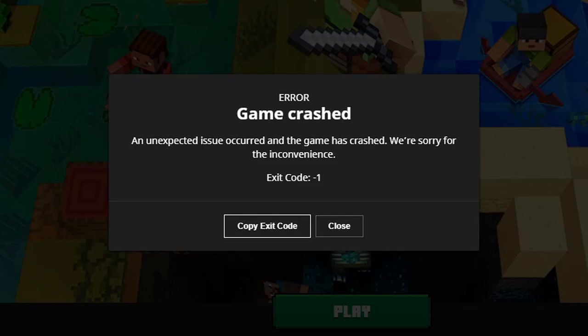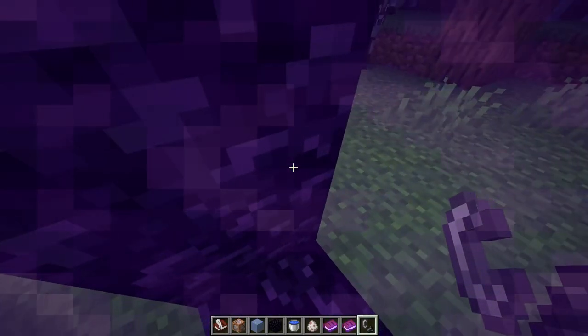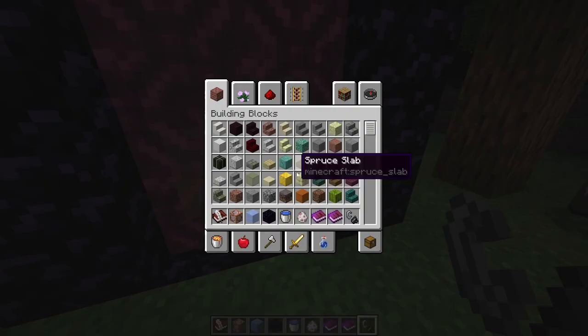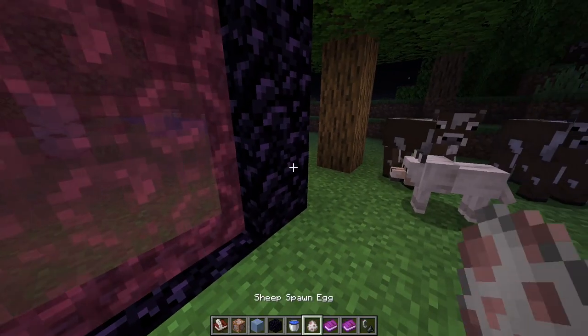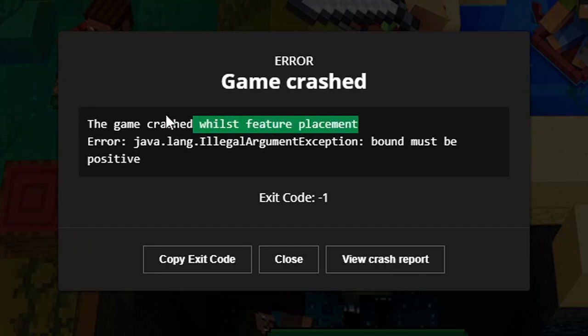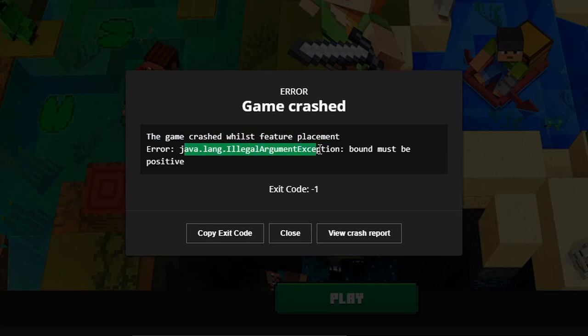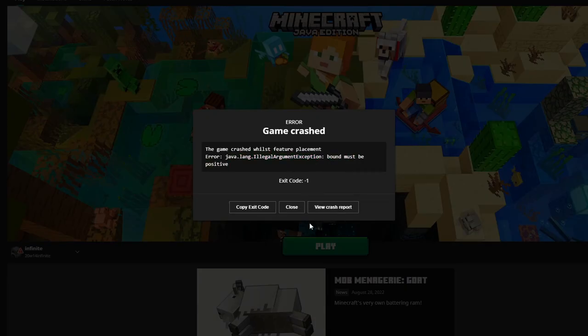It just crashed my game. 'Game crash — an unexpected issue occurred and the game has crashed, we're sorry for the inconvenience.' I honestly think you guys should just play it yourself so you really know what it's about. Wait — this world may crash again. I threw this book in, I'm gonna throw it back and go in again. Then it crashed again: 'The game crashed whilst feature placement — Java IllegalArgumentException: bound must be positive.' Good to know.